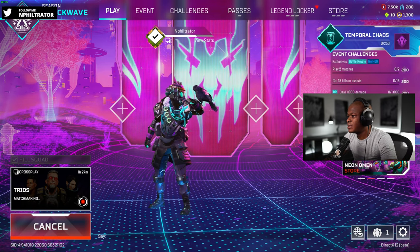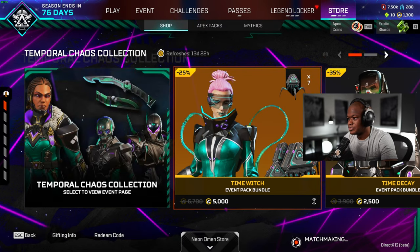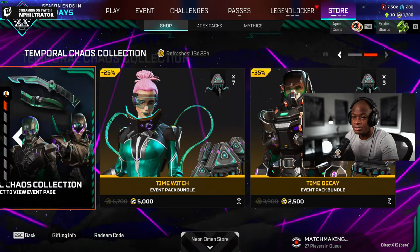New event came out today. Let me know if you guys are gonna get anything in the event. There's a Catalyst skin, there's a Caustic, there's a bunch of them. If you do, make sure you get one of these crafting skins first before you get any packs — it'll be the better way to do it.